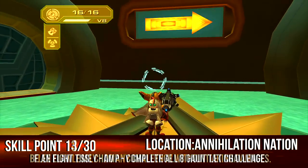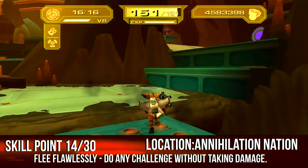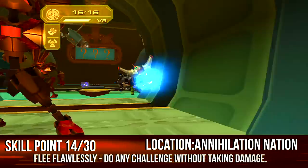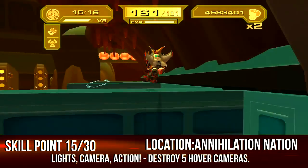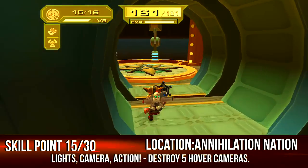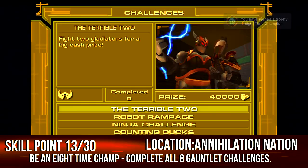Shoot out the five cameras in the shootout challenge. You can also do any one of the challenges flawlessly — without getting a single hit, like the path of death — and you'll get a skill point. See that little bar? That was my eighth one.